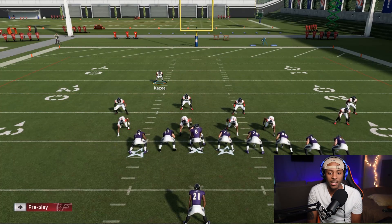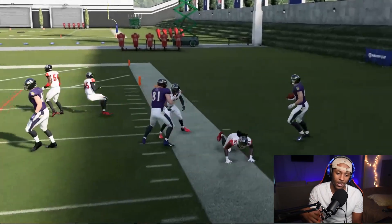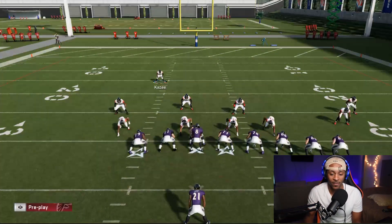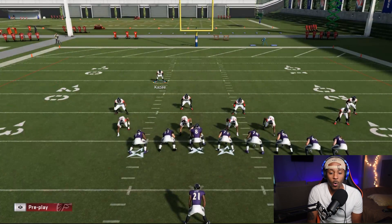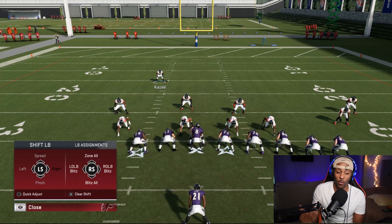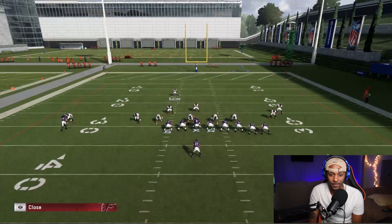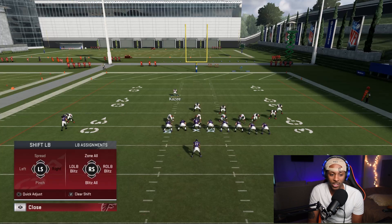Now we're on tier two — individual groups, not the entire defense. To control your linebackers, press right on the d-pad. You'll see you can shift all linebackers right, pinch them down, spread them, blitz one linebacker, blitz another, blitz all linebackers, or zone all linebackers. You have group adjustments on the left stick and individual adjustments on the right stick.